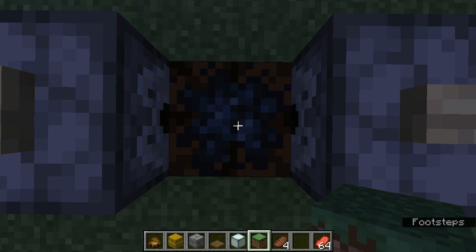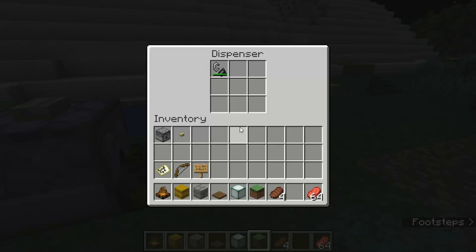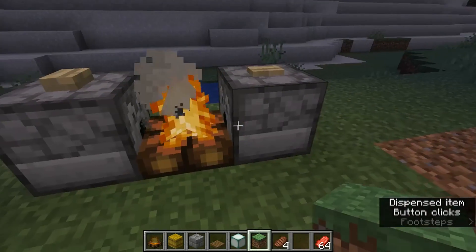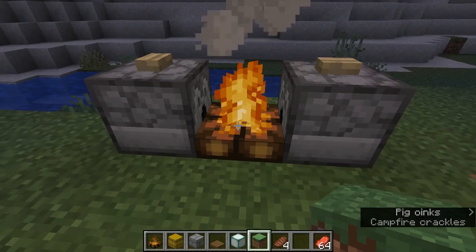Even though the campfire has been put out, I would still be taking damage right now if I was in survival mode. And then this dispenser has a flint and steel in it, so you just hit the button and the flint and steel will relight the campfire for you.